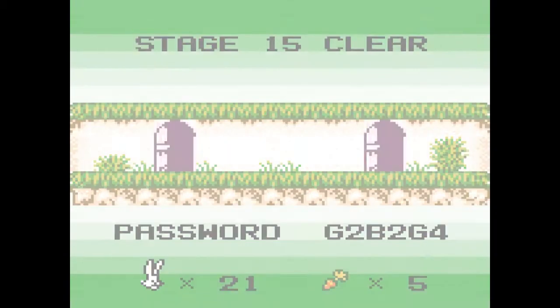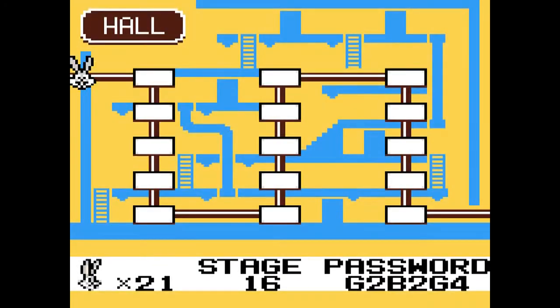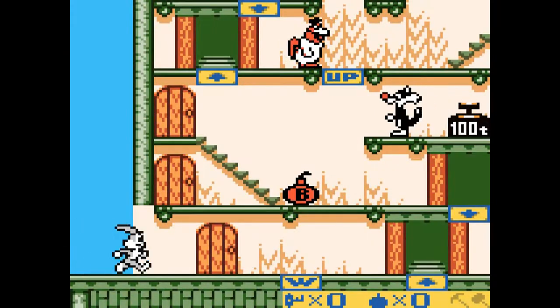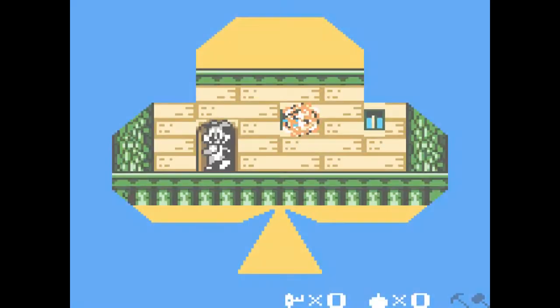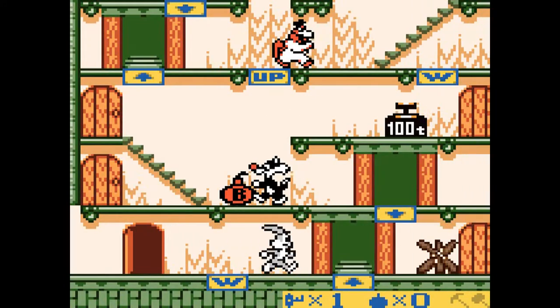We are back with more Bugs Bunny's Crazy Castle 3. We are done with the garden and moving on to the hall. In the hall you have different music, different level design — well, not really different level design — but different music, different enemies, and just some different gimmicks.